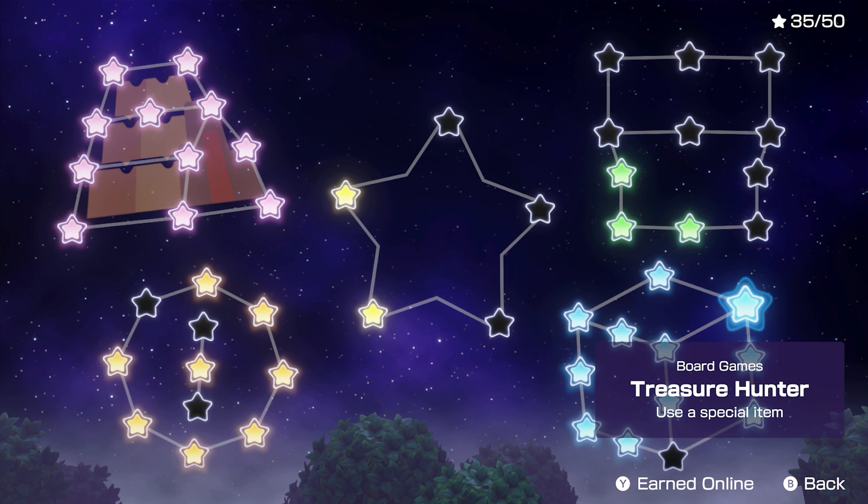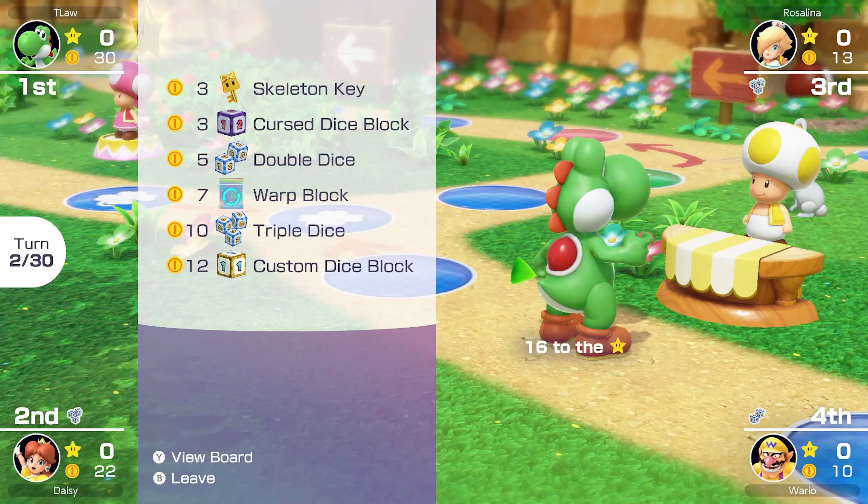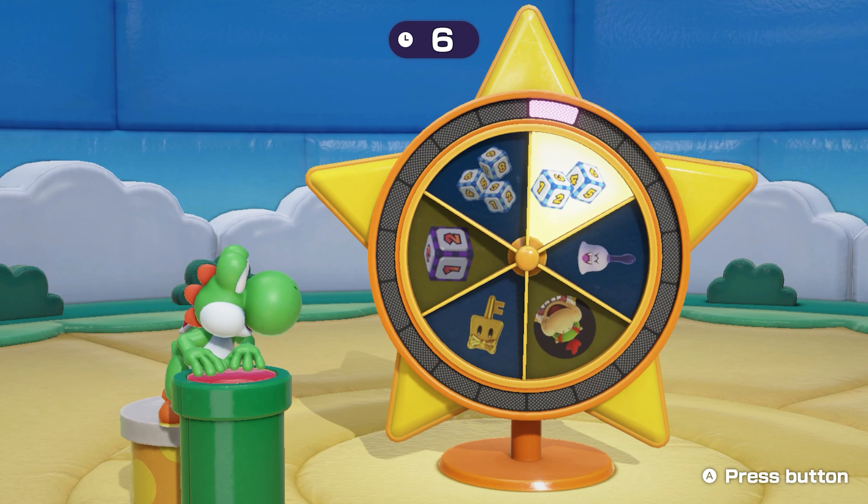There's been a bit of confusion about what a special item is and how to obtain them. A special item is an item that can't be obtained in the item shop. You can get them from lucky spaces or as a bonus reward, and you can also win them from the item spaces. So you will eventually get them just by playing the game.